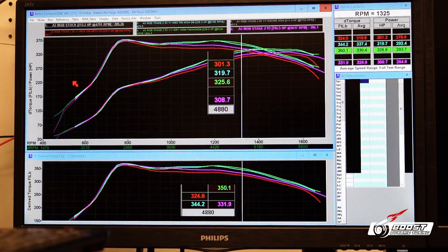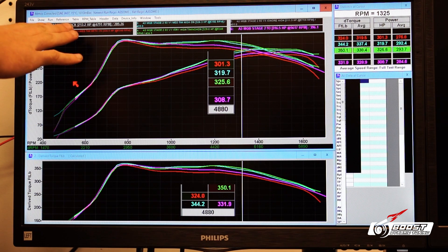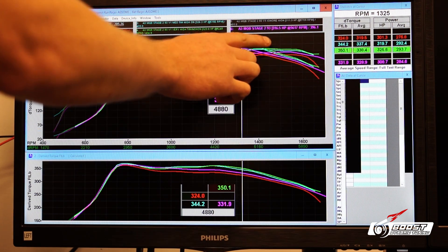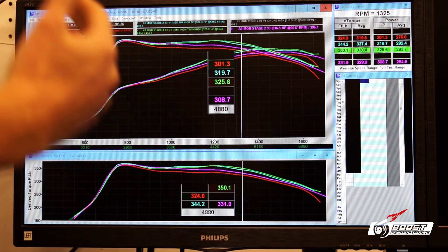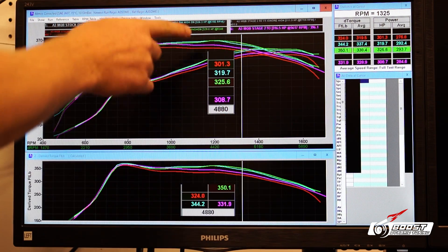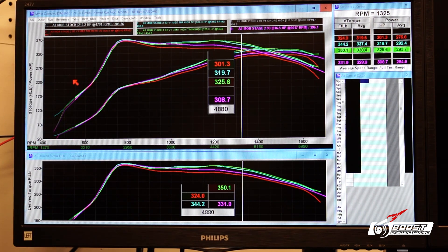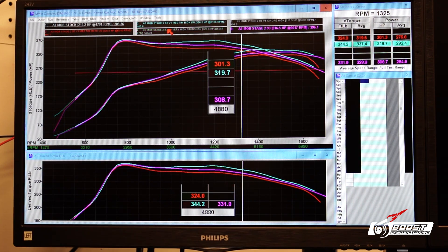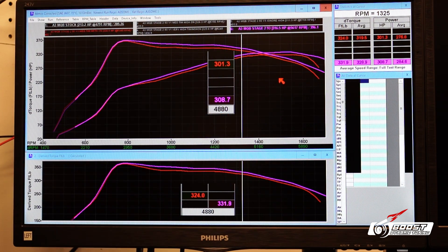Alright guys, here's all the data — let's lay out the facts here. We have the red with the normal timing but meth injection on. We have the purple which is 93 octane, meth off. We have the green with the very high timing setting, and the blue with the high timing — both of them meth injection on. So let's break it down. Let's start with normal timing, 93 octane versus meth injection on.